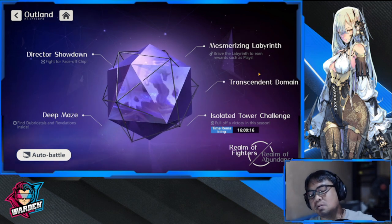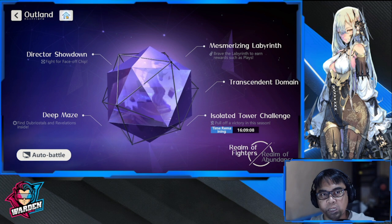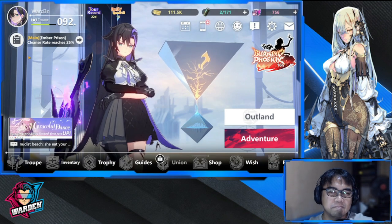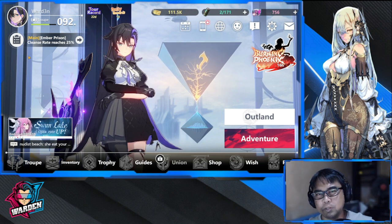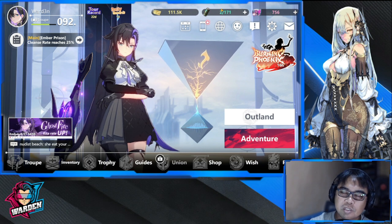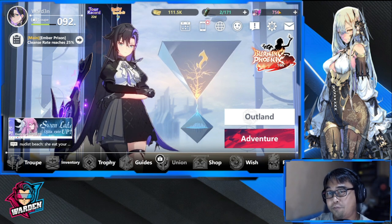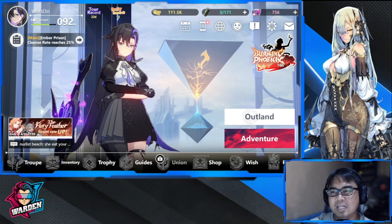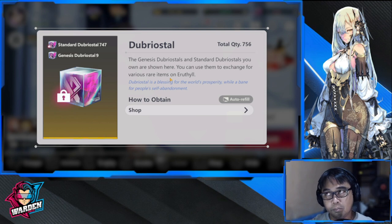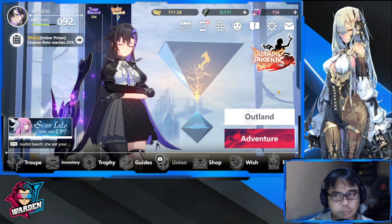I really hope the end game content is worth all the grinding. The energy system needs to be addressed — if devs want us to spend, it should be on summons, not on energy. Right now we're spending summoning currency on energy, which is a bad setup. Also, having consistent ways to farm brostells would be a great improvement.